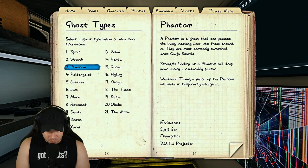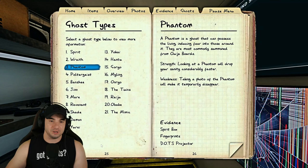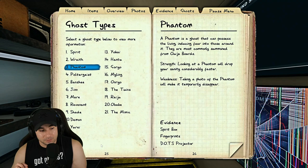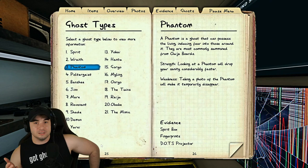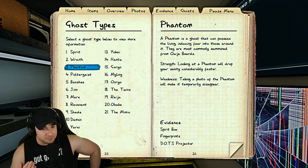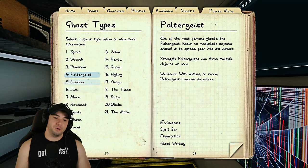Phantoms are easy to identify once you've been through a lot of hunts. They can walk from the ghost room toward a player for a ghost event, so if you get events outside the ghost room, suspect phantom, wraith, or banshee. Two simple ways to confirm phantom: take a picture during a ghost event and the phantom disappears while the event continues — phantoms never appear in ghost photos. Also, during hunts, the phantom stays invisible for longer than normal ghosts, covering a lot of ground while invisible.